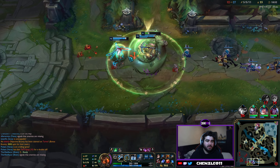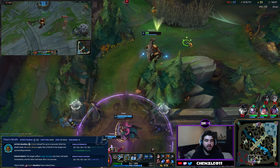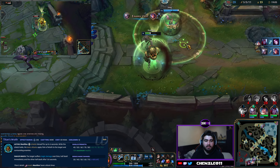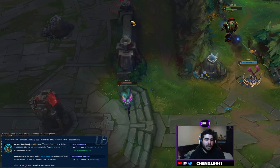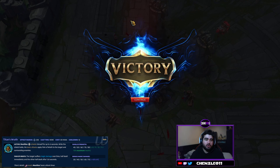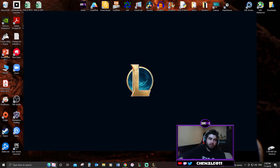Next we're going to go through the W which is called Titan's Wrath. Nautilus shields himself for 6 seconds — while the shield holds, his basic attacks apply Pain of Wrath to the target and surrounding enemies, dealing magic damage over time. Half the damage is dealt immediately and the other half is dealt after 1.25 seconds. Also, Titan's Wrath is an auto attack reset — so if you auto attack and then use your W, you can auto attack really fast after as well.